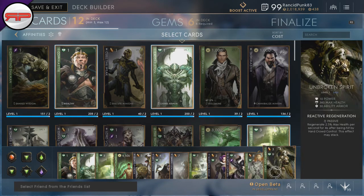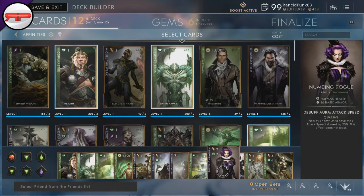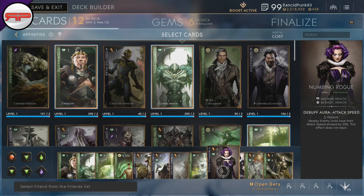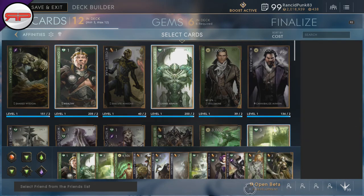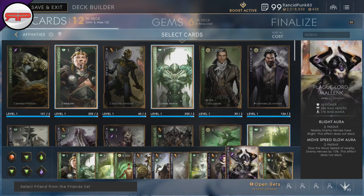If you go for Unbroken Spirit you're going to get 30 ability armor and some health. Trapper is going to give you amazing attack speed and power, and Numbing Rogue is going to give you more health and basic armor. Those two amounts of armor are going to serve you very, very well. But if you don't go for Unbroken Spirit, you're going to go for Plaguelord Malang.